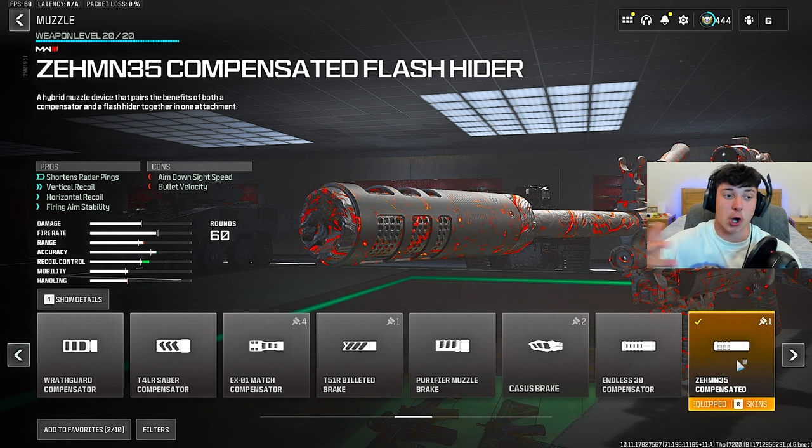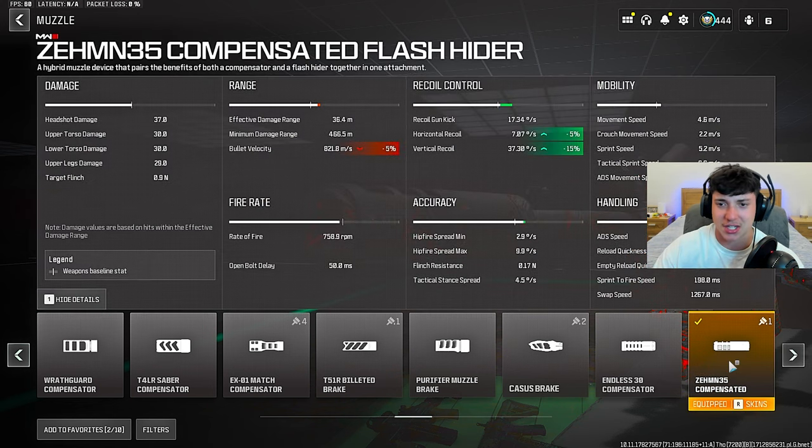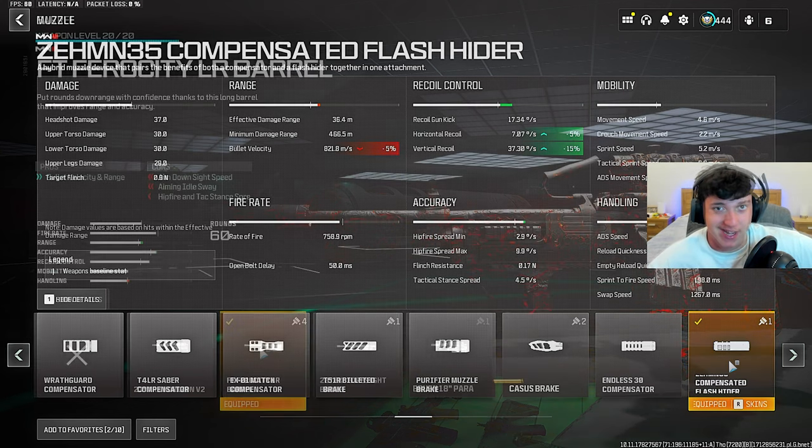It gives us not only recoil control but firing aim stability as well. As you can see on screen, it says minus 5 and minus 15 for horizontal and vertical recoil — it should be minus 200. The Zemm 35 Compensated Flash Hider is probably one of the most broken muzzles in the history of COD. The recoil reduction on this muzzle is insane.